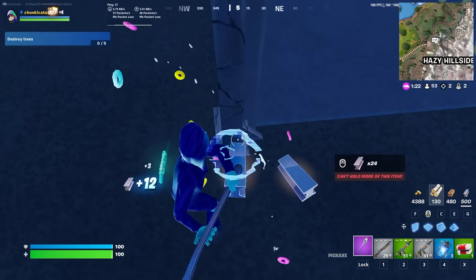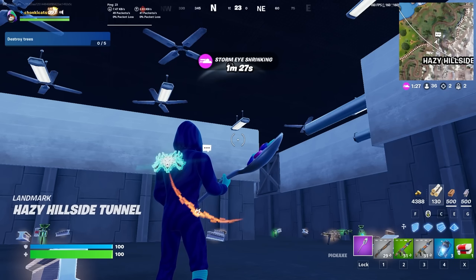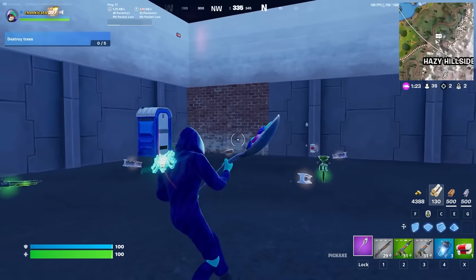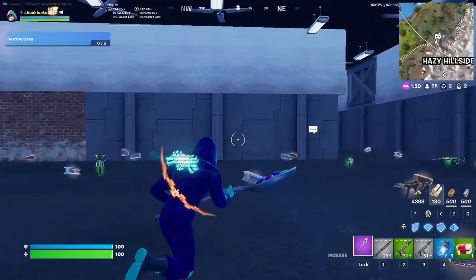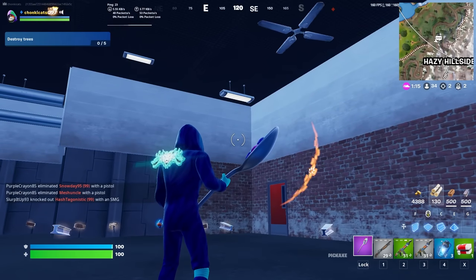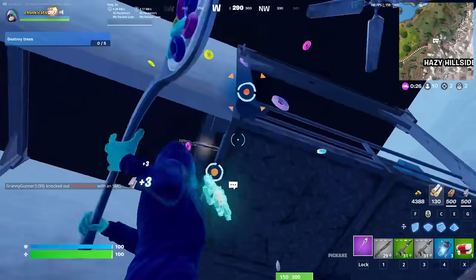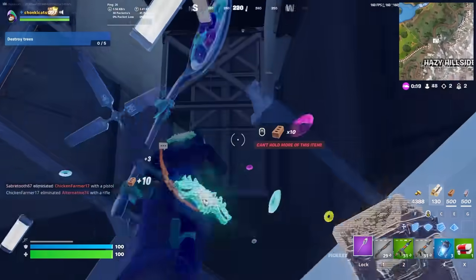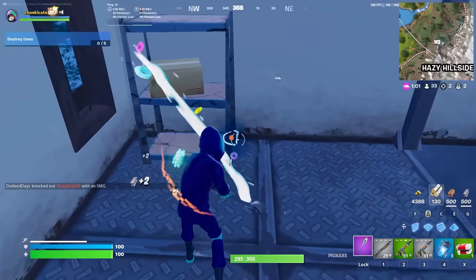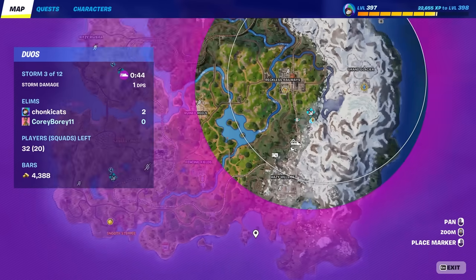Once you're done farming all of Hope's place it should look like this — I didn't get all the walls, but that's roughly what it should look like. That's why Hope's house is the best place to farm: she has two layers which you can knock down, and even knock down her little house up top where we started. You can farm all of this, which is awesome.